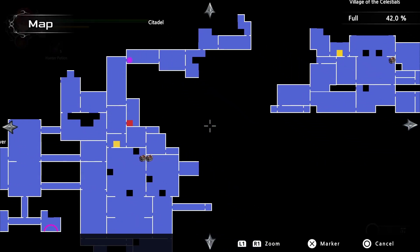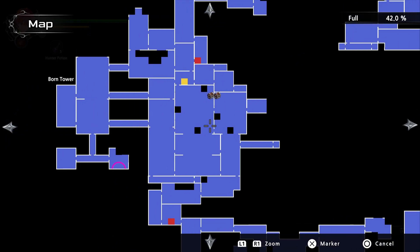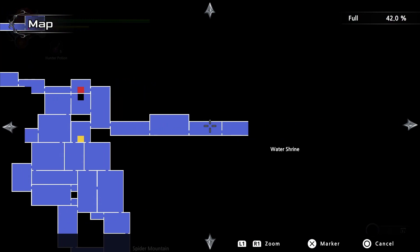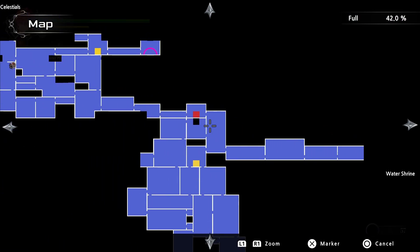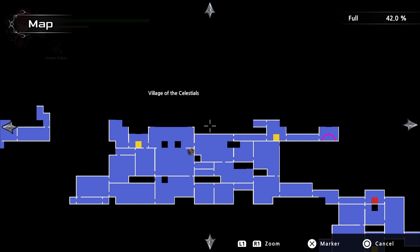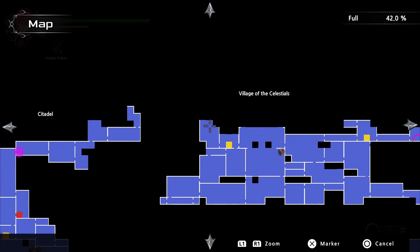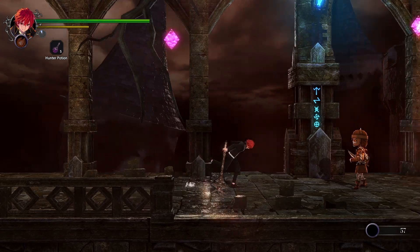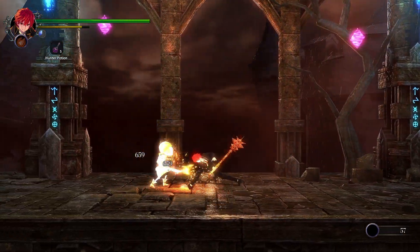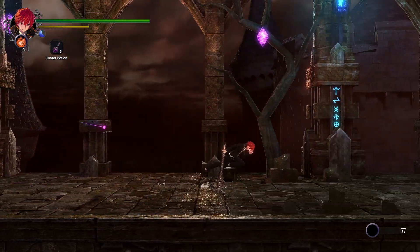We are right here in the Citadel because there is no way for me to explore the other areas of the tower. Like I tried going over here and there is just infinite water, tried going over here and there is nothing to do in there, tried going over here too — nothing. So the only thing we can truly do is progress through this area and see how difficult enemies are going to be.